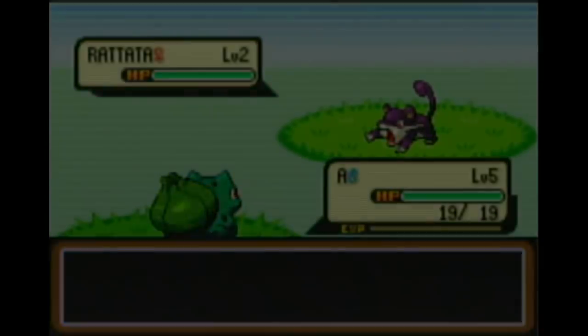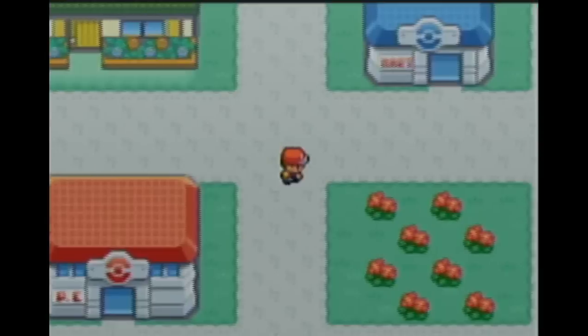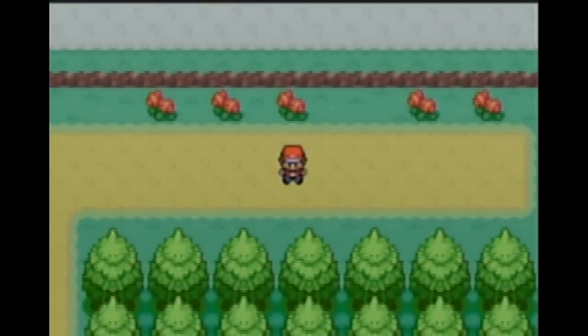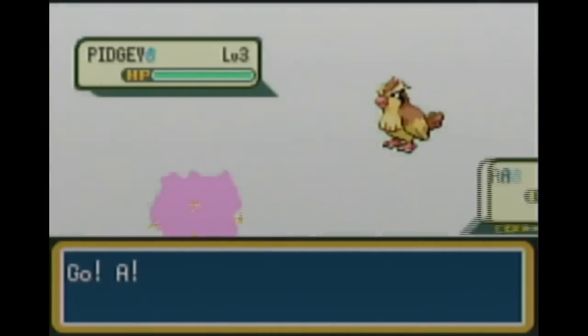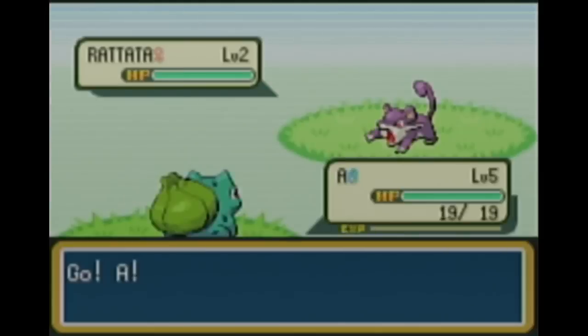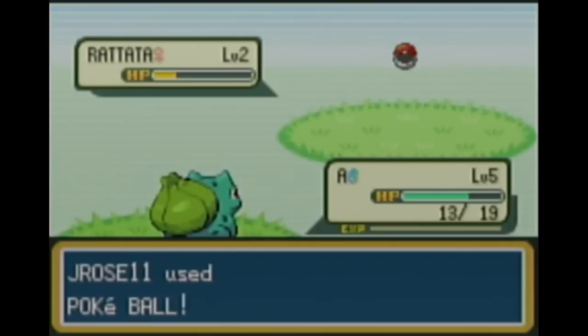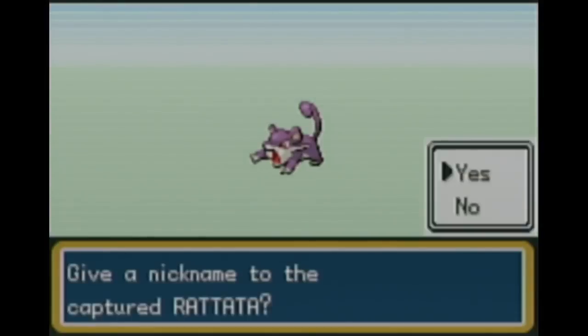I actually forgot about this when I was playing originally, but you can catch that Rattata early. Unlike in Red and Blue, you get Poké Balls from Professor Oak — you actually get 5 Poké Balls. I realized that as soon as I went to the Mart. The reason I didn't buy more Poké Balls is that money management is very important in this run. Now, I'm going to spoil something: I'm not going to use this Rattata. This Rattata had Run Away, which I'd put in my top 10 most useless abilities. I want Guts, not Run Away, so I catch another Rattata later.